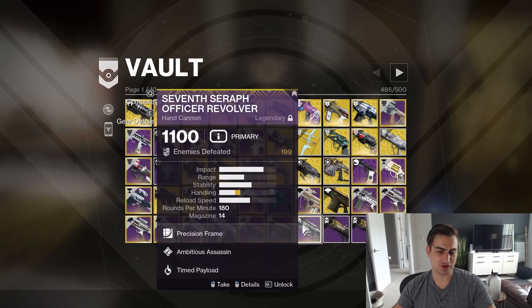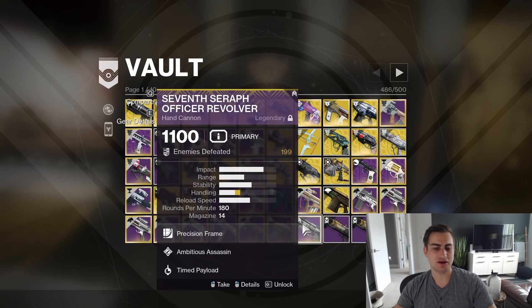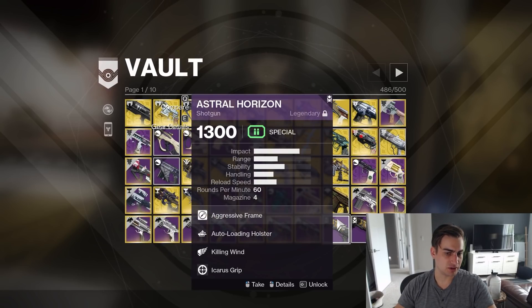Ambitious Assassin Timed Payload — this was fun, you get like 20 in the mag. And Timed Payload is really good when it is hand cannon anti-champion season, because you can stun things very well, especially for overload and stuff.